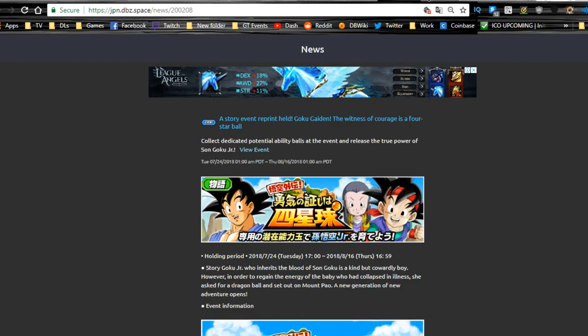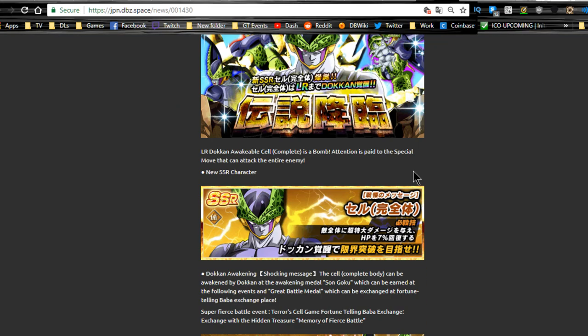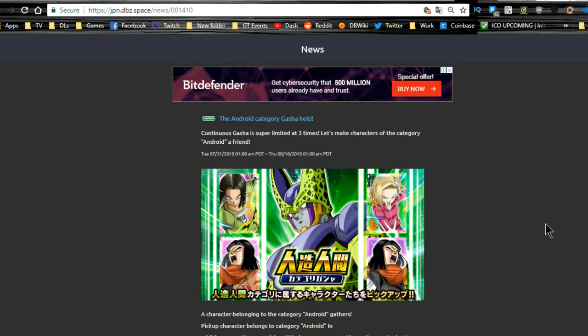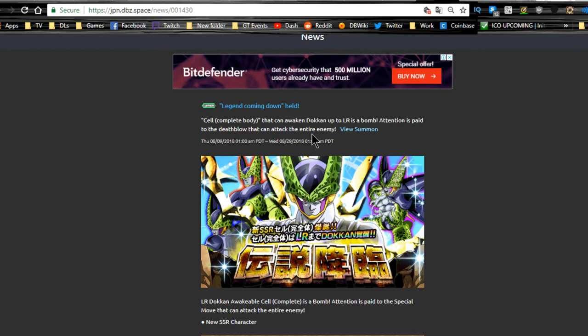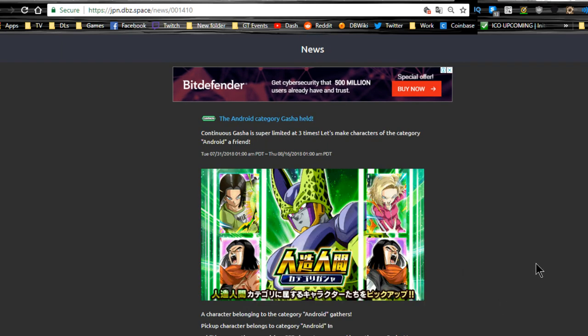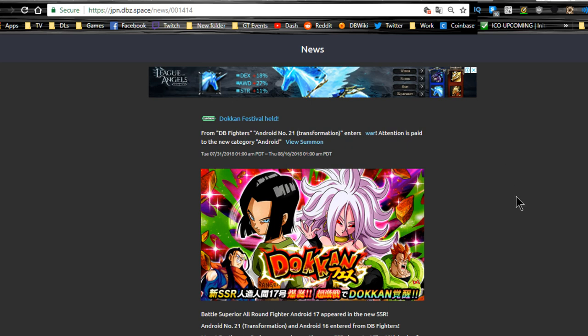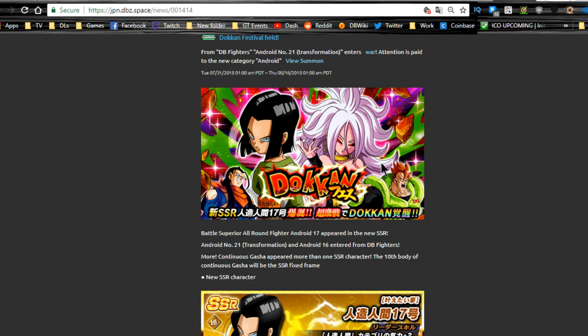Moving over to the banners: the LR Cell banner is here — I already discussed LR Cell, go check that video out. The Android Category banner is here with three discount summons and runs until 8/16, featuring decent Android category units — I talked about them in my team building guide. The LR Cell banner itself runs until 8/29. Last but not least, Android 17, Android 21, and Super 17 are on a banner together, and all four of these primary units can be run on the same team.